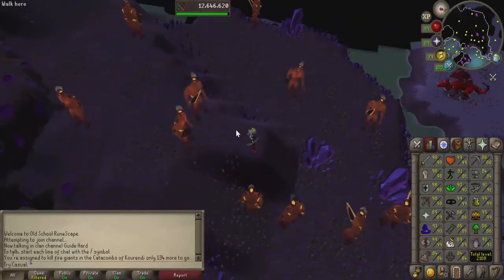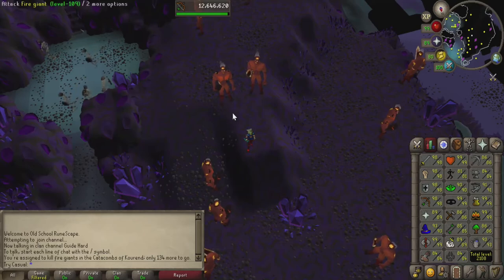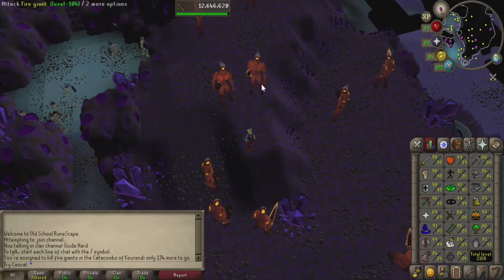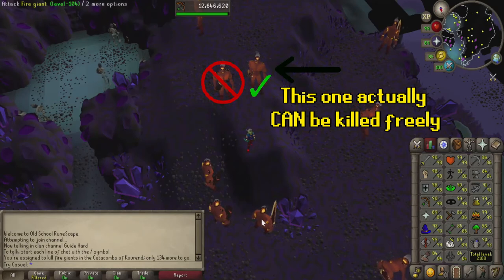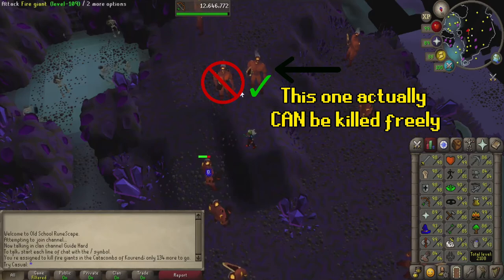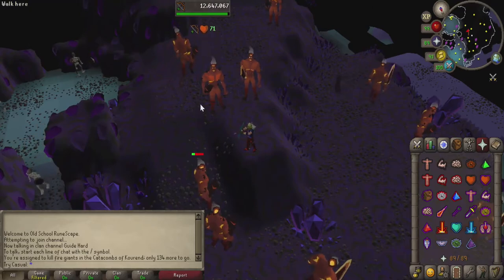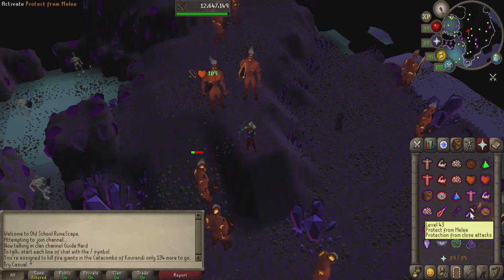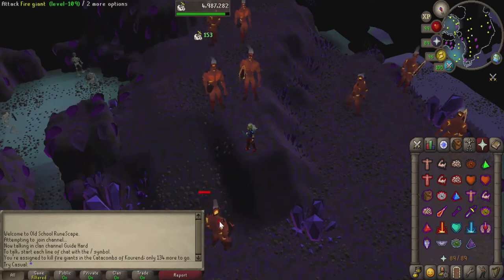So we're down here in the safe spot now. The main objective is to get a fire giant stuck right here on the edge of the corner so they're not able to come and attack you. By doing that you actually block this one also from coming over and hitting you. You don't want to kill either of these two — you just want to pick off the ones down below. After 10 minutes the fire giants won't be aggressive, so you can kill those or just kill one of them and only tag the ones down here. You can turn on protect from melee because remember, if you bury a bone you get your prayer back so you don't have to worry too much about not having prayer.